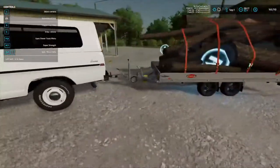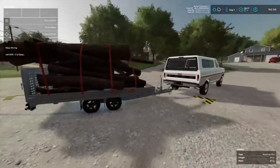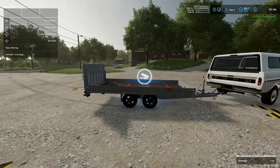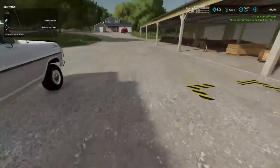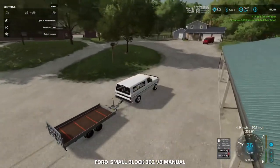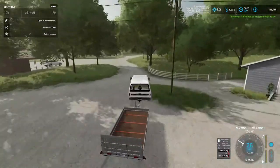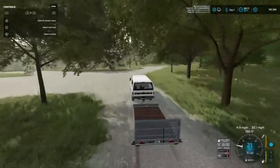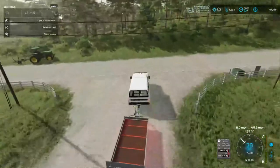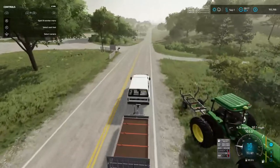We've got the truck up here, we want to sell this load. $1,458 folks - not bad, just for free stuff. Our 4960 - the hired worker just decided to go home and leave the tractor up over here, as you can see right in front of us. I'm gonna try to get these two back to the cutting area and go from there.